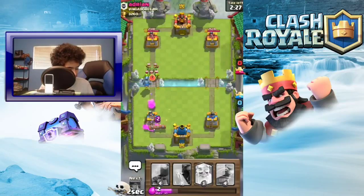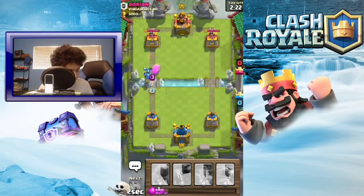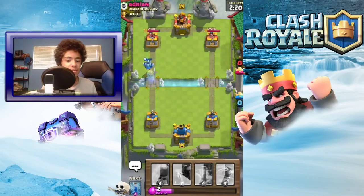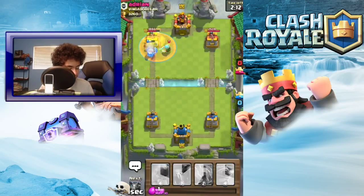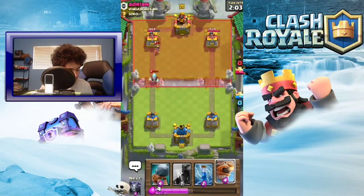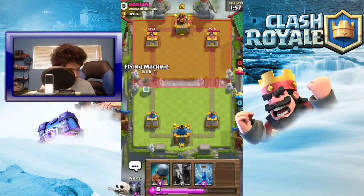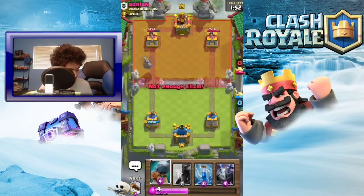The Mega Minion is gonna kill the Witch - there we go, that's how you counter all that. Pro plays right there, I should be in a tournament. Put down a poison there - it's like a really annoying card to deal with. We're gonna be winning this game, or at least have a good chance, because we're already getting their tower down to 1454 and that is pretty good.